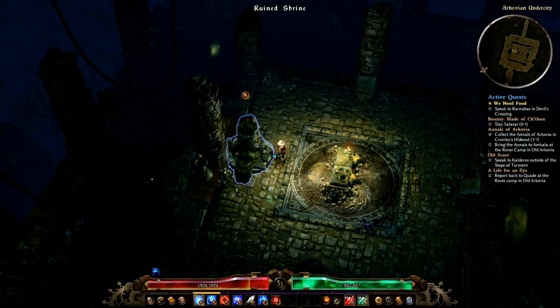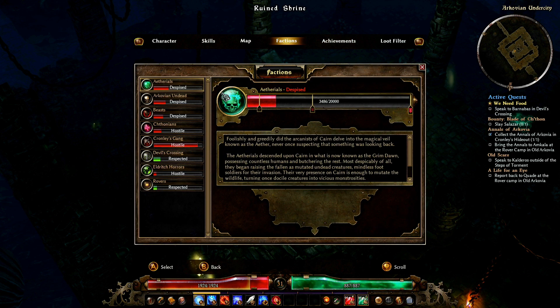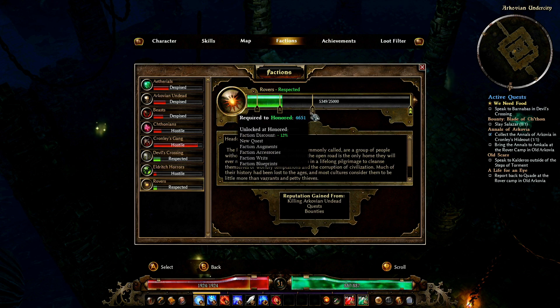I wish I knew who I just defeated - was this Salazar? No, 'Slay Salazar' is still in the quest log, so I don't know who I just beat. There's our faction standings - Schnizzler's people, Devil's Crossing is respected. Cronley's gang is obviously hostile. I can see when we're going to hit the next one - we're on respected and going to honoured next. We're also respected with the Rovers, so there might be things to pick up there.